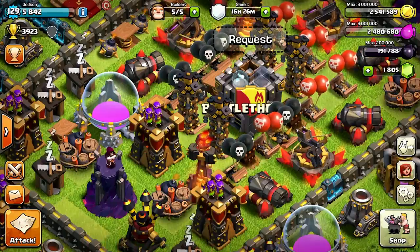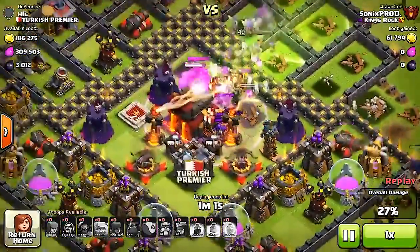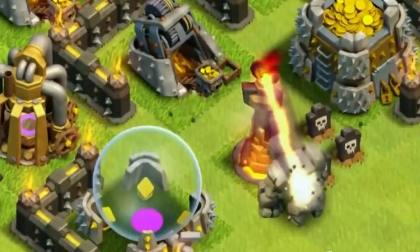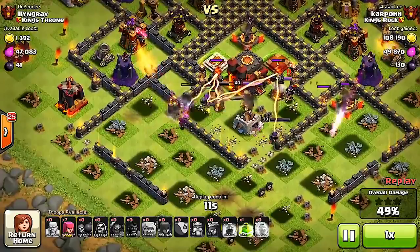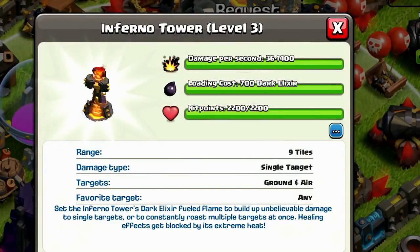Coming in at number one, you guessed it, it's the Inferno Tower. The Inferno Towers are unlocked at Town Hall 10, and when they were first released they were a game changer. Before we had Inferno Towers, golems and heroes were just too strong for our bases, so Supercell decided to release these to help us out on defense. When first released their range was a lot wider, but because of balancing it has been adjusted to be a little smaller. They have multi-targets, doing 42 damage per second, can target five enemies, and it takes 700 dark elixir to fill them up.